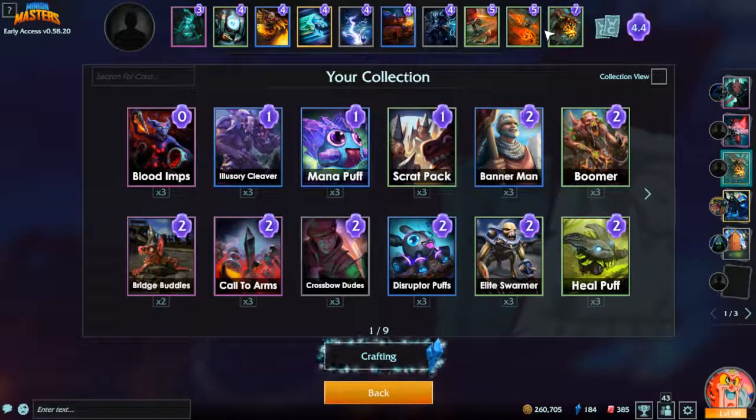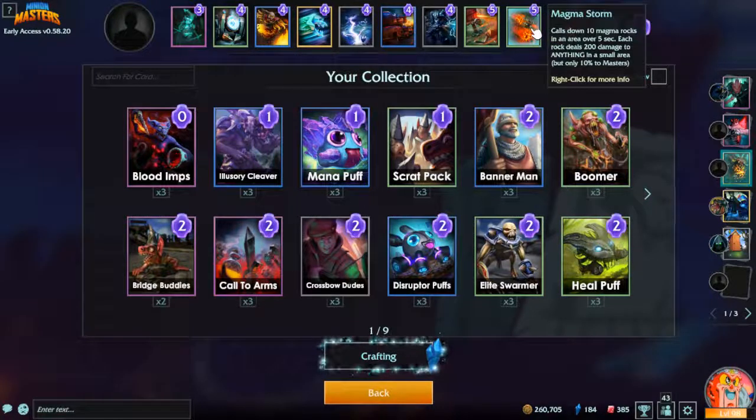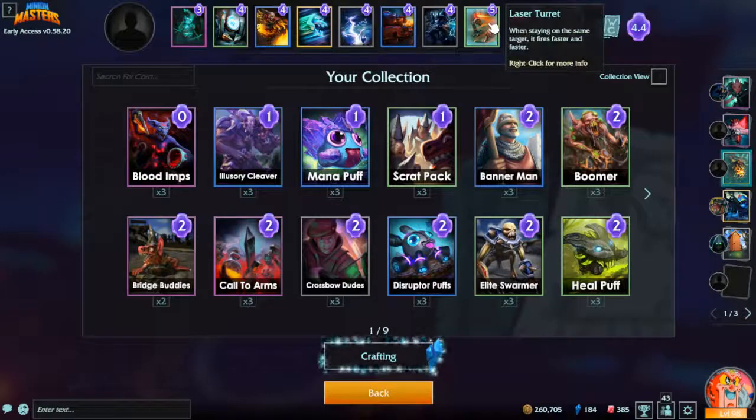Magma storm is my least favorite option because it throws down random fireballs — you can't really determine where they're gonna land, so I don't like it, it's unreliable. Laser turret is my favorite because it will kill anything so long as it has enough time. You've got to protect your laser turrets — people love to drop a beam of doom on them.